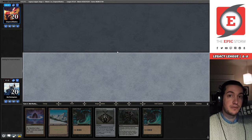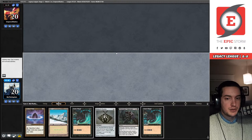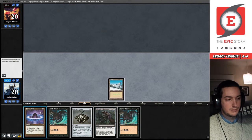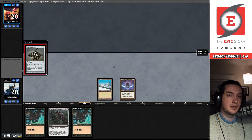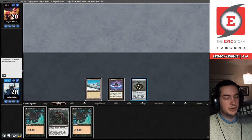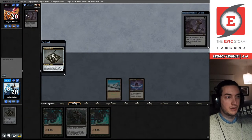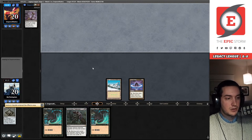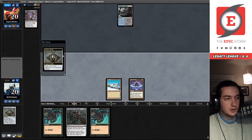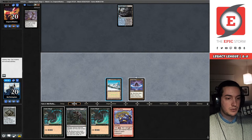Let's see if our opponent goes further than six — they did not. I assume Blue-Black Reanimator mulligans a little worse. Our opponent decided to keep a nice healthy six. I'm going to play our zeros and Bauble in our opponent's upkeep to get some information. They have an Entomb — if they discard, they're not Entombing. But they chose to Entomb. Our Bauble draw is a Rite of Flame.